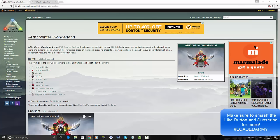The items that will be in the event include: Holiday Lights, Holiday Stockings, Reef, Gift Box, Holiday Trees, Snowmen, Santa Hat Skin, Dino Santa Hat Skin, Candy Cane Club Skin, and the Megalosaurus Reindeer Costume — which is pretty awesome, since the Megalosaurus is basically like Rudolph.